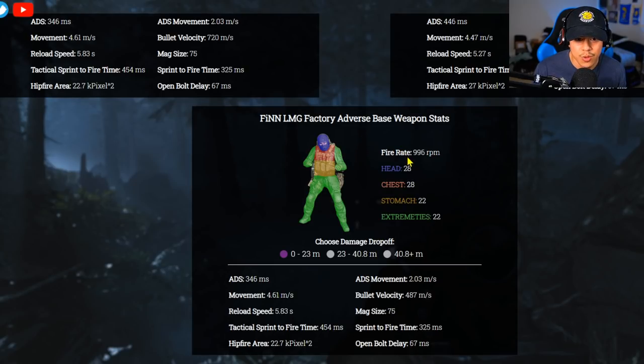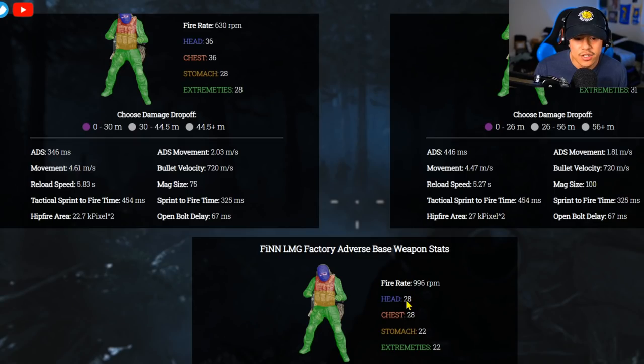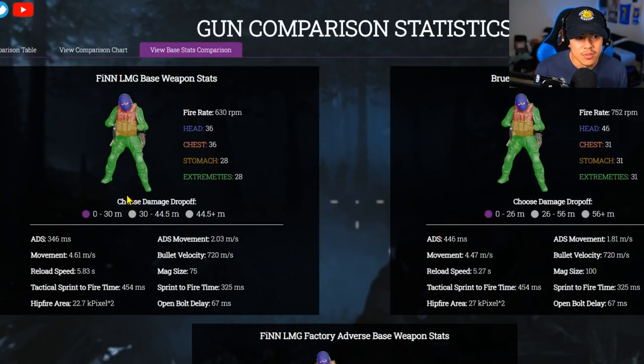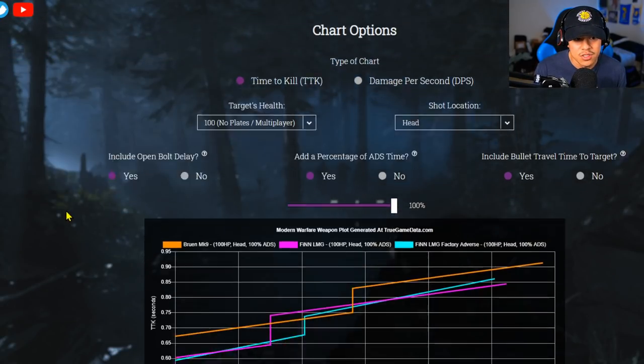The Finn adverse base weapon has a fire rate of 996 RPM, but the damage profiles go down: 28 to the head versus 36, 28 to the chest versus 36, 22 to the stomach versus 28, and 22 to the extremities versus 28. Don't let these numbers turn you off from using the adverse — here's exactly what I'm talking about.